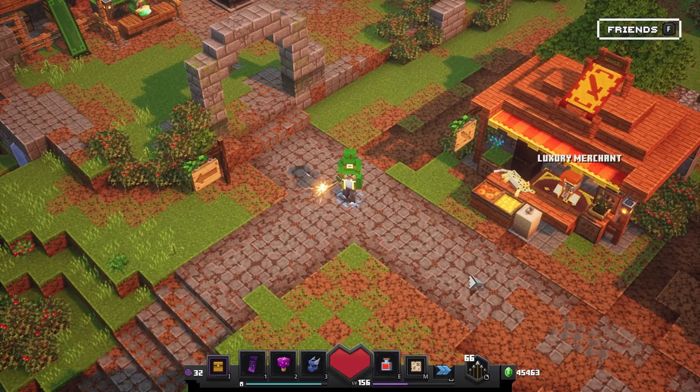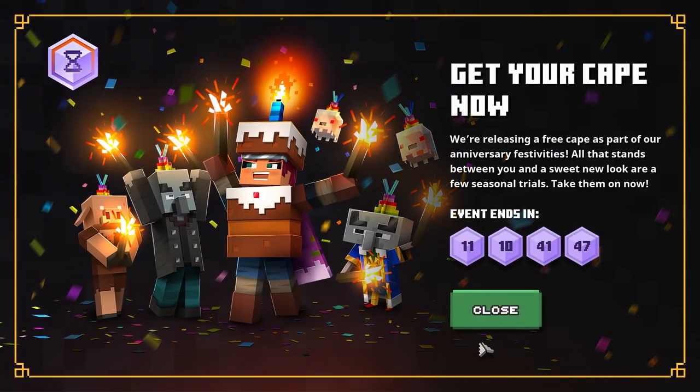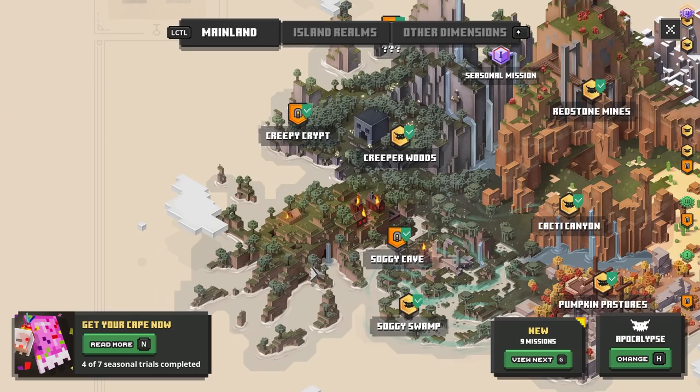Alright so here we are once again in the base camp. If we open up the map for a second, you'll be able to see in the bottom left what your progress is on the cape. You actually have to complete seven seasonal trials in total before you can get your hands on this exclusive item. Click on 'read more' and you can see the event counter, so definitely make sure to complete this in time — otherwise you won't be able to get your hands on this cape. It's very exclusive to this event and it won't show up in the future anymore.